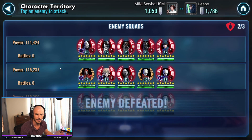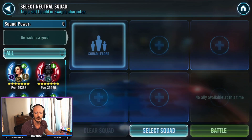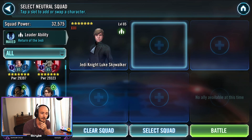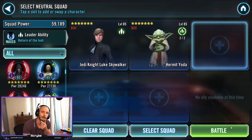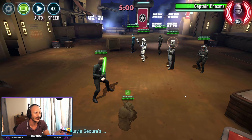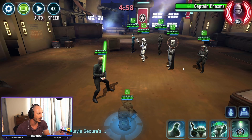Next up, we have got Nightsisters — actually, it looks like I'm going up against the First Order next. I know full well that Jedi Knight Luke with a smattering of Hermit Yoda is going to turn this First Order team into a fine paste. Luke is just such a good hard counter for these First Order units.